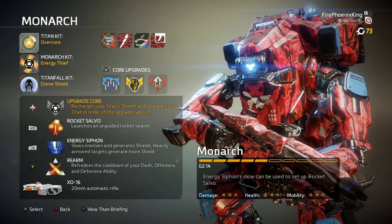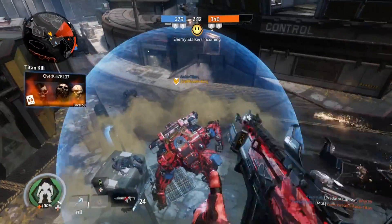We're gonna start with the Titan kit — we got Overcore, the Monarch kit, Energy Thief, Timefall kit, and Dome Shield. For the core upgrades: the first one is Arc Rounds, which deals more damage to shields and drains energy from Vortex and Thermal shields, and increases ammo capacity. The second is Maelstrom — Electric Smoke is intensified, dealing more damage to Titans and pilots. The third core upgrade is the XO-16 Accelerator, which installs the accelerator mod for the XO-16, increasing its max fire rate and damage.